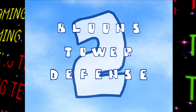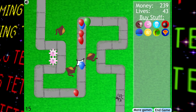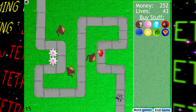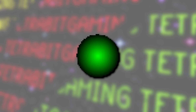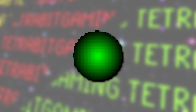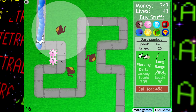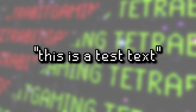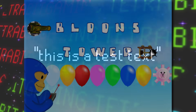Next we have Bloons Tower Defense 2, and unfortunately the only two documented bits of unused content here are things we already saw in the first game — which makes sense since they probably kept a lot of the coding the same. The Spiky Ball Tower graphic returns unused in the sequel, but it no longer has its leftover functionality, as the coding for it appears to have been removed. The only other thing is the same test text string from before.